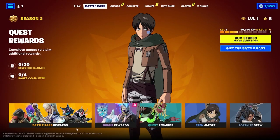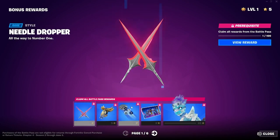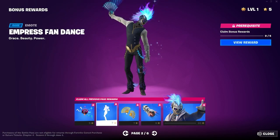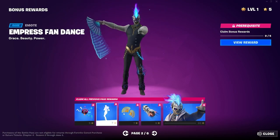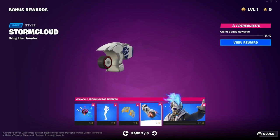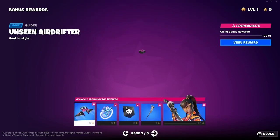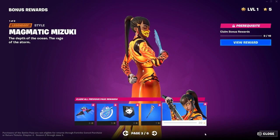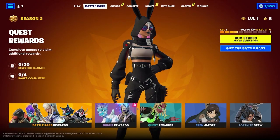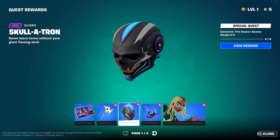And then let's look at the bonus rewards — oh, this is very cool, another back bling. And then gold bombs, another motorbike. This variant of this guy. Just gonna skip over this girl here. Quest rewards — we got some cool stuff here as well, I'm assuming. Yeah, it is a glider.